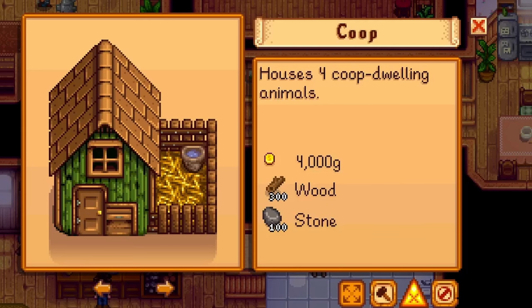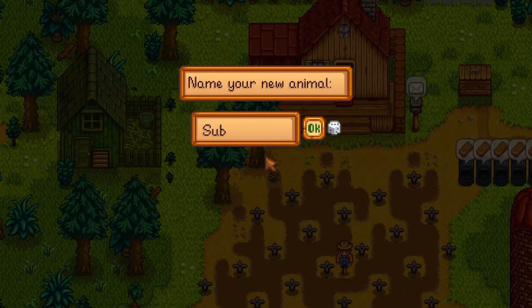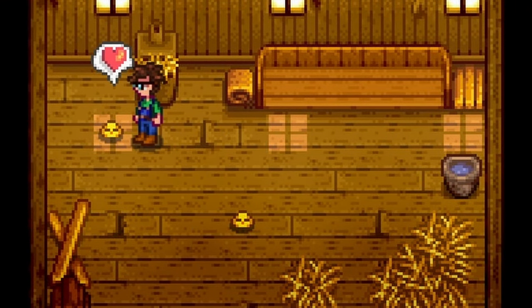Now it's coop time. Go back to Robin's with 4,000g, 100 wood, and 300 stone. Once it's built, you can buy white and brown chickens from Marnie's ranch for 800g each. Make sure to keep at least one large white egg and one large brown egg, as you'll need both of these eggs for the animal bundle in the community center. Baby chicks that are fed reach maturity after the third day.